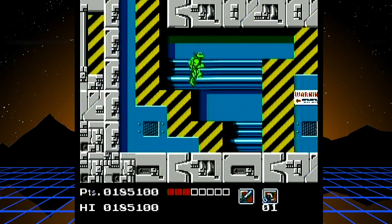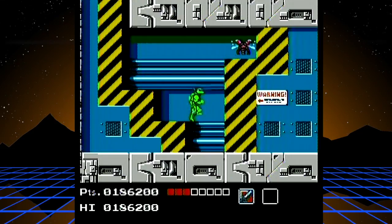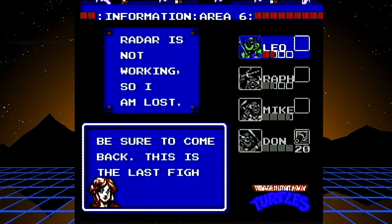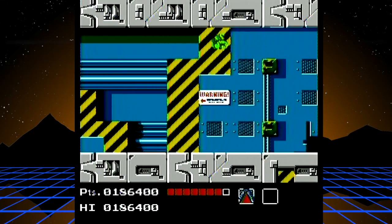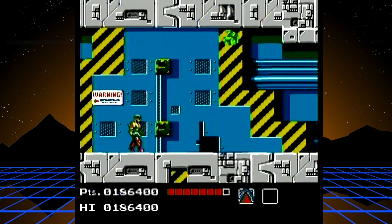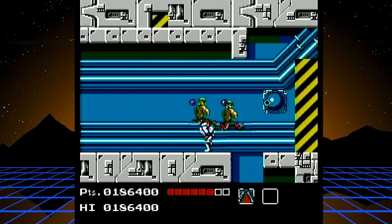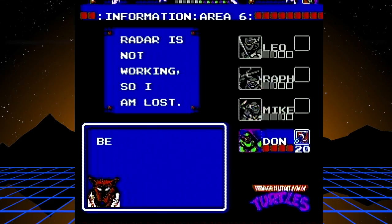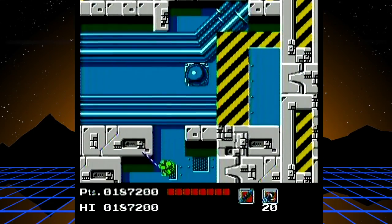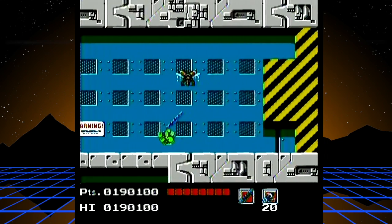I'm jumping because if a jetpack guy spawns, I want him to spawn up high so I can go underneath him. They can just jump to their deaths. Grab this item — it's a very rare item in this game that makes you invincible and you kill everything in one hit.